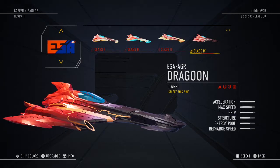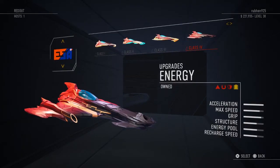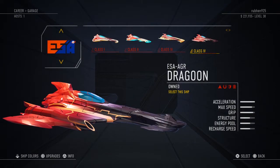Class 4 is obviously the best — it has all the best stats and I've upgraded all of its abilities: structure, energy, turbine, all the good stuff. This ship is an all-rounded ship; it has really high acceleration, really good max speed, really good grip, decent structure, energy pool, and recharge speed — they're all above average.